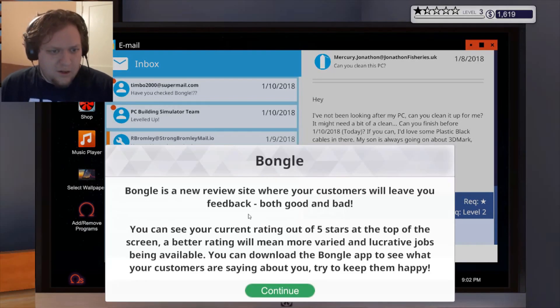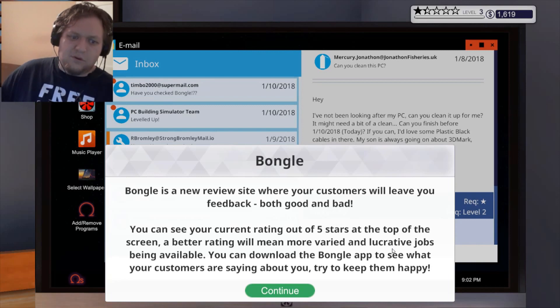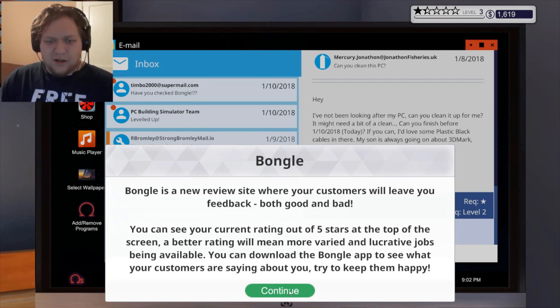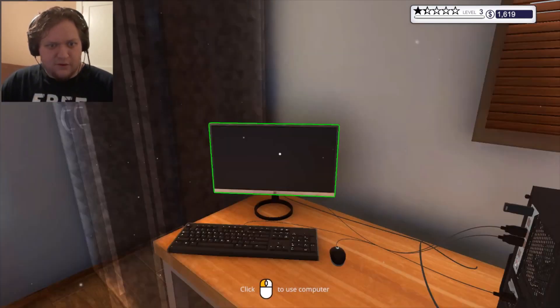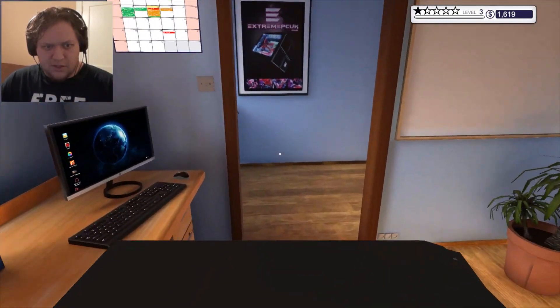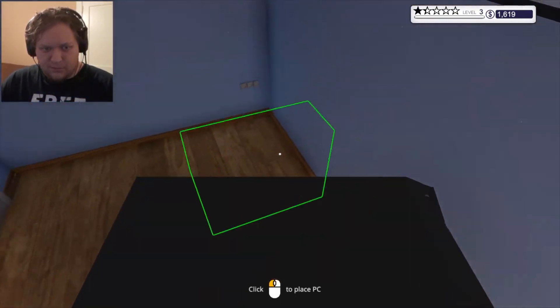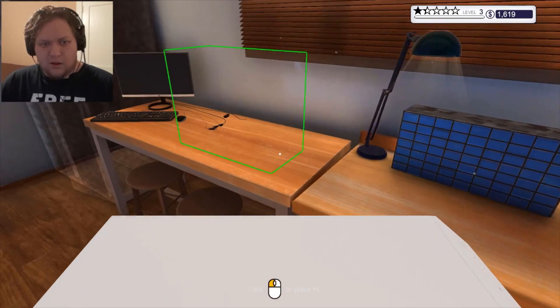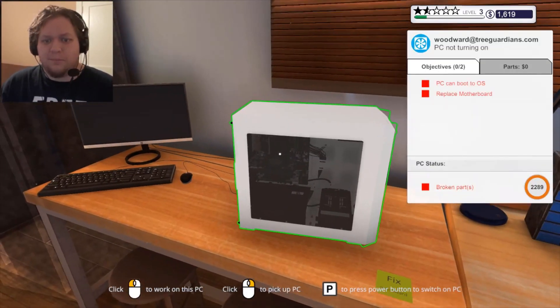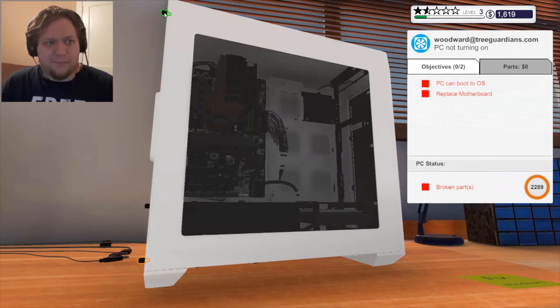Hey, we got more money. Bongle is a new review site where your customers will leave you feedback — good and bad. You can see your current rating out of five stars at the top of the screen. Better ratings mean more varied and lucrative jobs. You can download the Bongle app to see what customers are saying. Cool, we're done with this one. Power it off, exit, pick it up. Chuck it down — that's fixed. Now for the next job: replace motherboard.